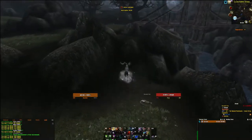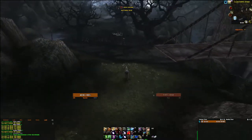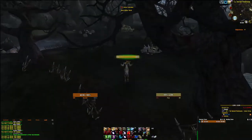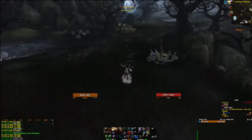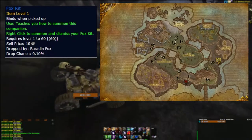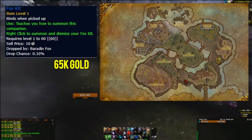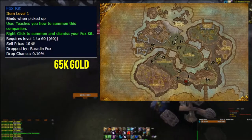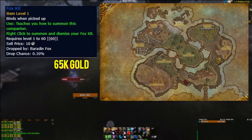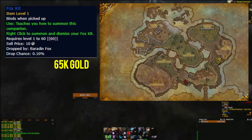From now on I have pets that are much harder to drop, and I would only recommend farming them if you want them for your own collection or if you like selling pets and want more variety. Number 11 is the fox kit pet, which only drops from the Baradin Fox in Tol Barad at a 0.1% chance and sells for 65 thousand gold. Definitely one of the more niche pets to farm — I have no tips on speeding this grind up. The mob density is very low, so the best thing you can do is remember where the mobs spawn and find a route you are comfortable with.